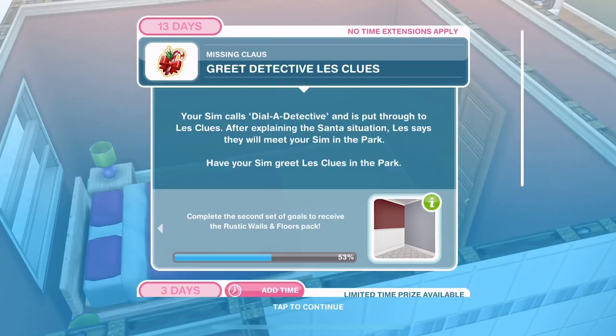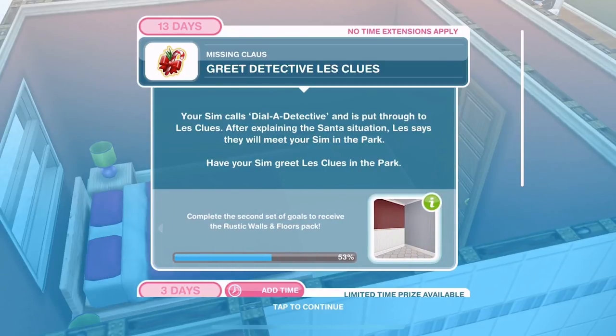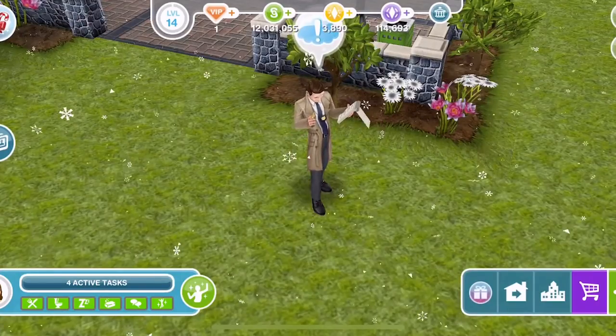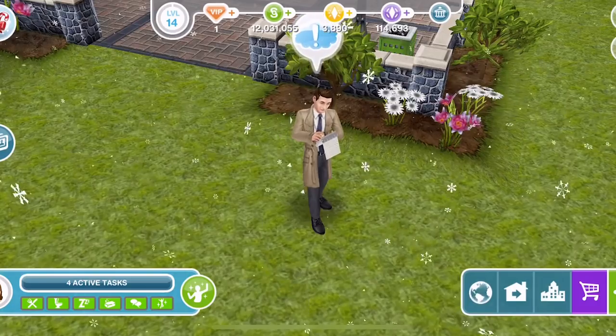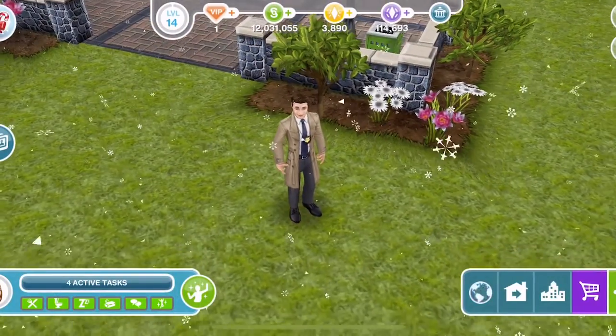Now we need to greet Detective Les Clues. Your Sim calls Dial a Detective and is put through to Les Clues. After explaining the Santa situation, Les says that they will meet your Sim in the park. Have your Sim greet Les Clues in the park. Back over to the park — here he is, he looks very swanky. Let's greet him for 25 minutes.